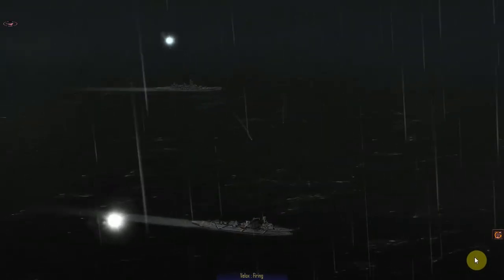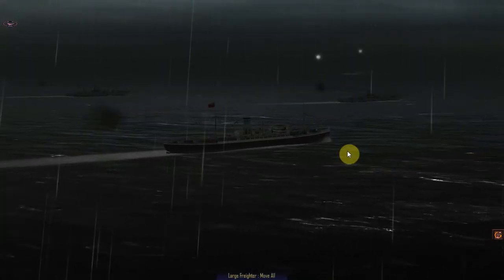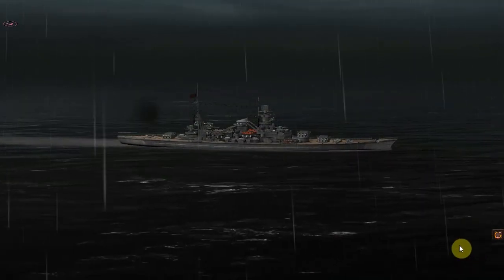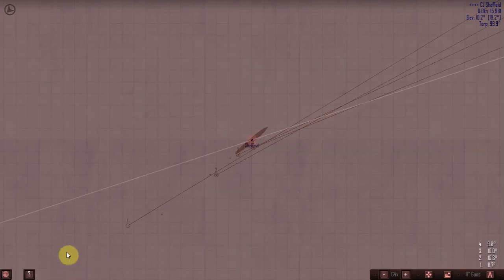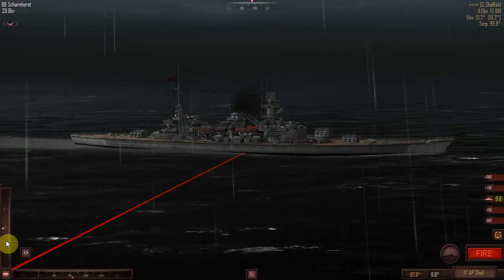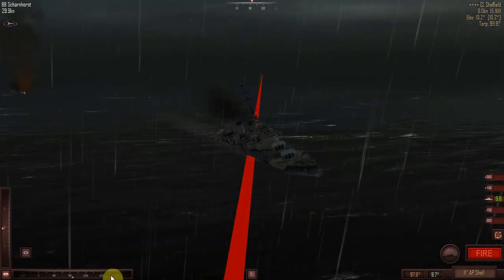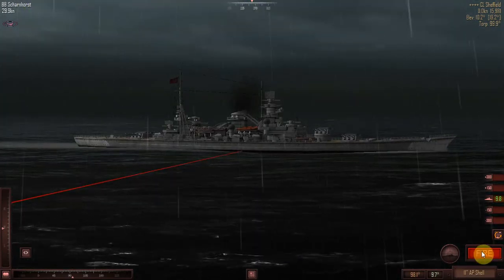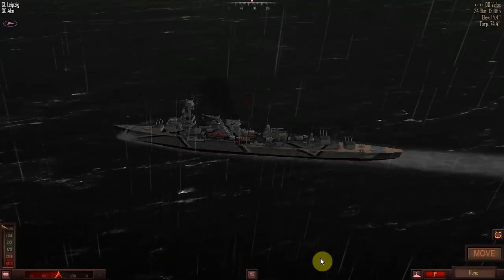Star shell on the Scharnhorst this time — now the Scharnhorst will be all lit up. Two star shells now, one from each ship. I wonder if they're aware the destroyer is here, or because we haven't fired with the destroyer, they don't know it's actually there. They've got to be aware of it surely. 9.8 was good — maybe even 9.7 this time. We'll do a slight adjustment because the wind is blowing a bit. Fire.